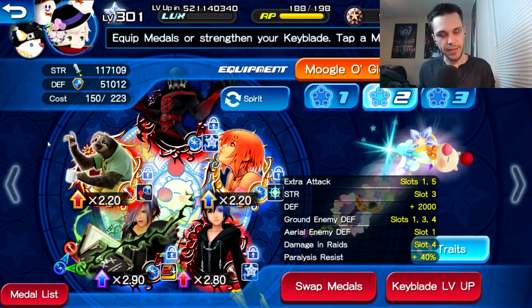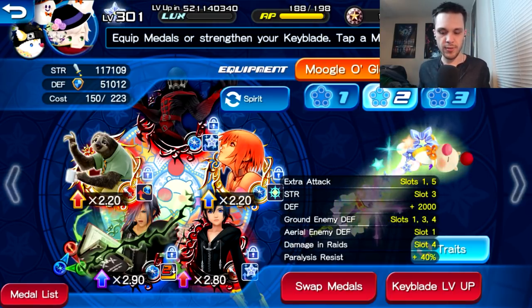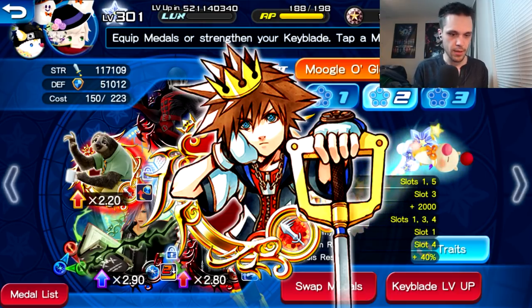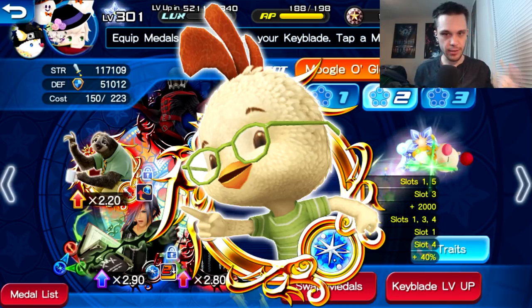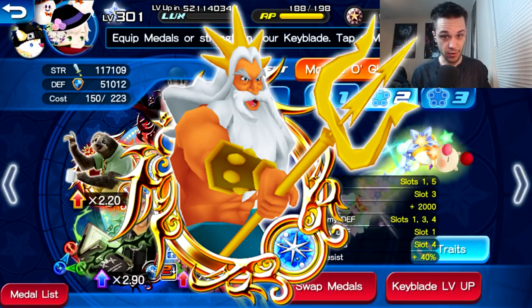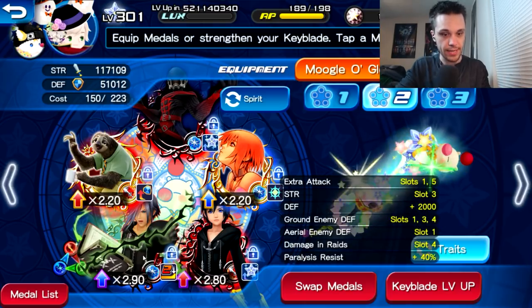I thought that with a slightly turtle-y strategy combined with dispelling his PSM strength buffs, I might survive longer. But dispel medals didn't work out as I hoped. I was trying to use Key Art Number 12 most, since it provides the same turtle benefits as HBO while also being a dispel medal. However, it conflicted with HD Zexion and Chicken Little. The medals you basically need to beat this boss are Chicken Little, HD Zexion, FFRK Warrior of Light or FFRK Terra — and possibly a fully guilted King Triton.